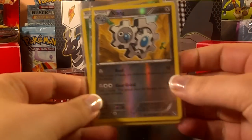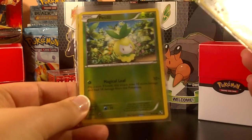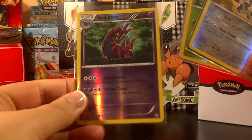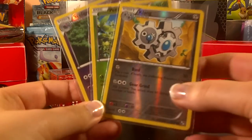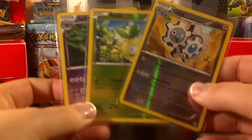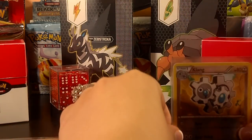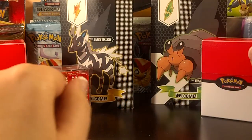I was also able to get a bunch of reverses from Black and White — a Klang, a Petilil, and a Scolipede, which I still needed for my collection. I'm really glad with that. I ended up trading a bunch of Holos and Rares from Next Destinies and Black and White for these, so really glad to get those.